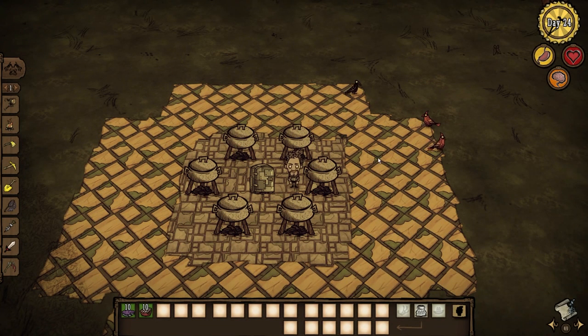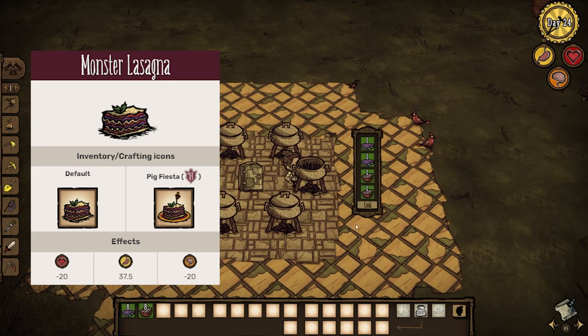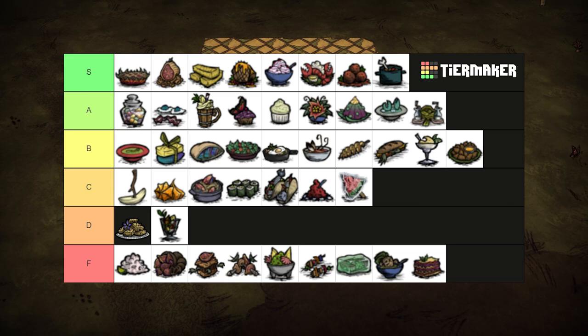Monster meat should only be used sparingly in the crockpot, else you'll get monster lasagna. Just 2 monster meats is enough to corrupt a recipe. This stuff hurts to eat, too. I would only eat this as Weber and even then just cook and eat the monster meat separately at that point. F tier.